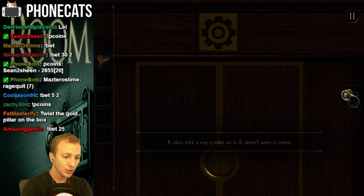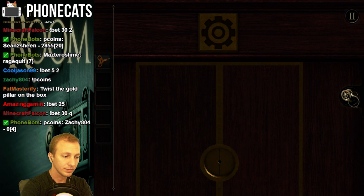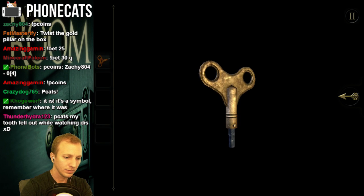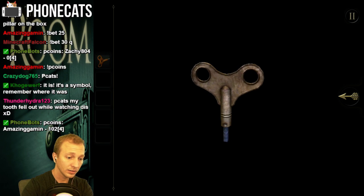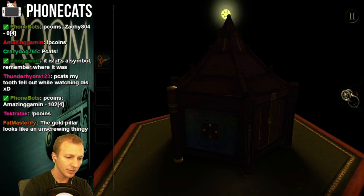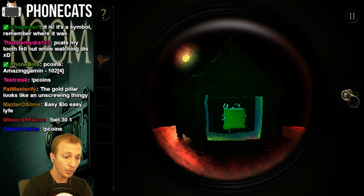Nothing there. We'll try clicking that. A plate with a cog symbol on it — it doesn't seem to move. How do I key? I can look at the key. Cool. Alright, so that's not it. Let's keep spinning. Whoa, whoa, whoa bro.